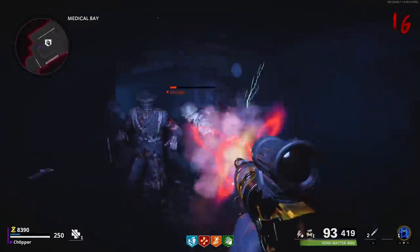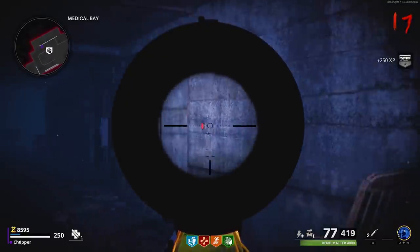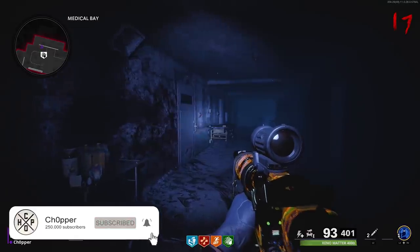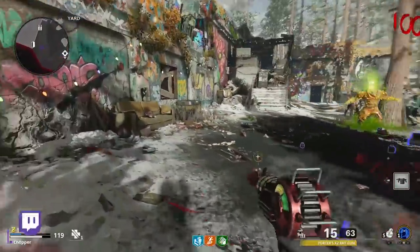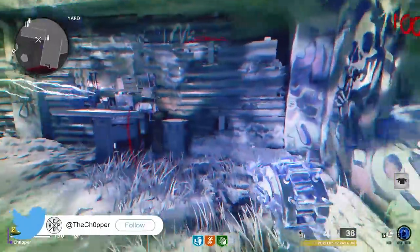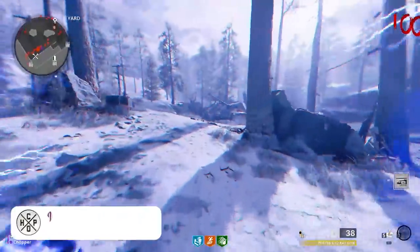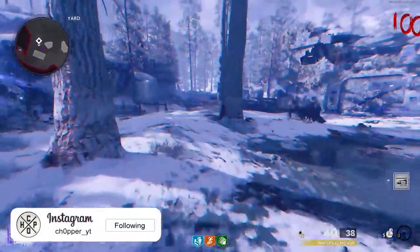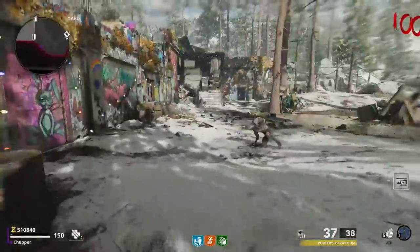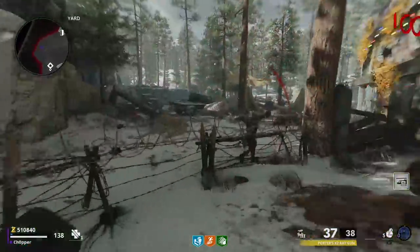Let me know if you're able to pull this easter egg off, as it's just a ton of fun. Anyways guys, that is going to be it for the video — those are the top 10 things that you didn't know you could do in Black Ops Cold War Zombies. If you learned anything or found it entertaining, please drop a thumbs up before you go, and remember to subscribe to the channel so you don't miss any more Zombies videos like this. I'll have plenty more coming your way, and I also stream Zombies almost every day over on Twitch — if you haven't caught me live yet and want to come say hi, link's in the description below. Hope you all have a fantastic rest of your day, and I'll see you in the next stream or video. Take it easy, peace out.